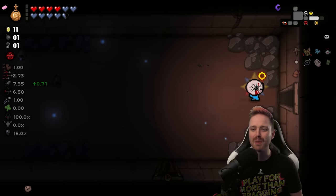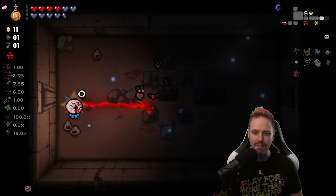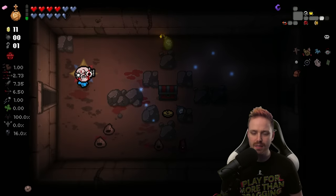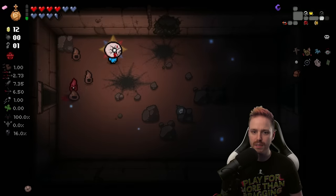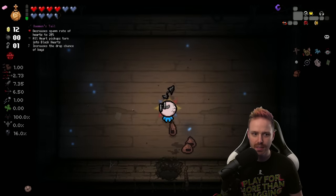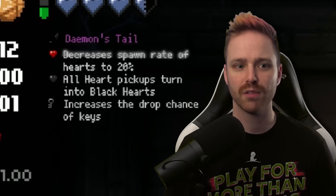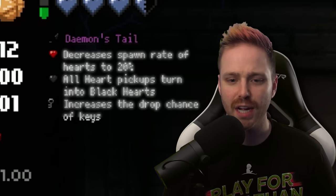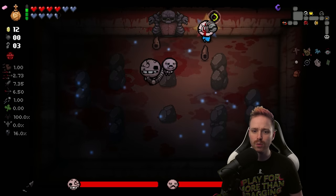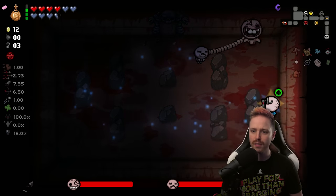Demon's Tale: decreases spawn rate of hearts to 20%, all heart pickups turn into black hearts, increases the drop chance of keys. It's pretty good. Let's get our devil room so that we may ignore it.